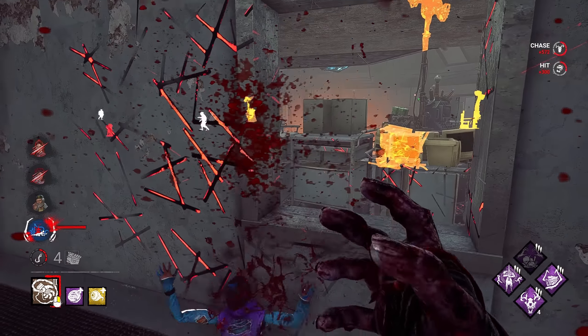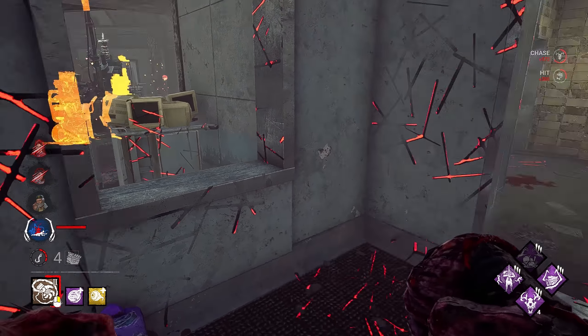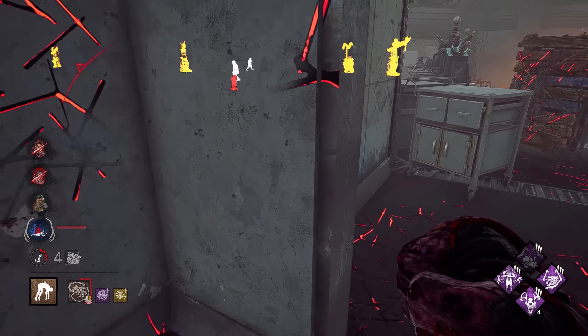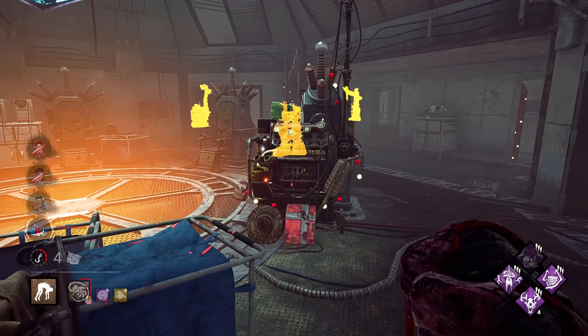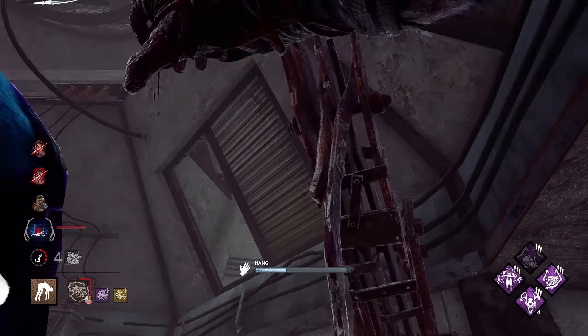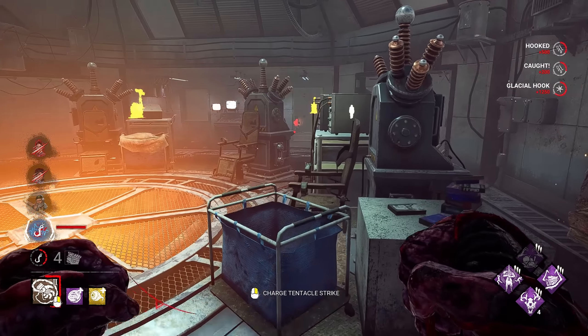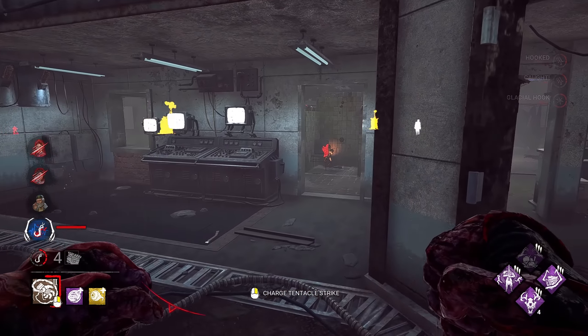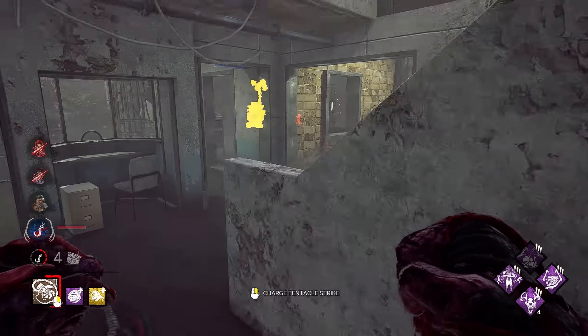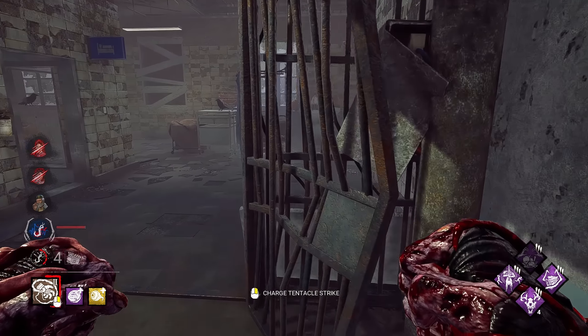Nice. Dead Hard — oh, thank you. And they're not on that gen there, so we're okay. We have all of the totems over here. Nice try. We have like two totems over here that we can constantly guard, and it makes it pretty hard for them to get rid of Ruin. I'm guessing Ruin's one of these two, and Face the Darkness is the one that's farther away, because I'm pretty sure this corner one has been up the whole time.